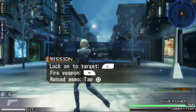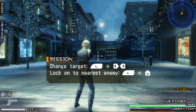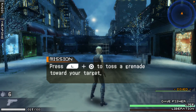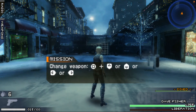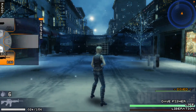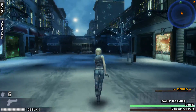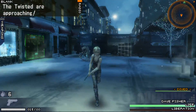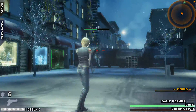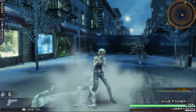Lock on the target. To reload ammo, tap square — which is going to be my triangle for whatever reason. You can also change your weapon, or toss a grenade. I'm gonna stick with the pistol because it looks like it has limited ammo right now. See, the first shot lagged for a second, but all the shots after that it didn't do it.